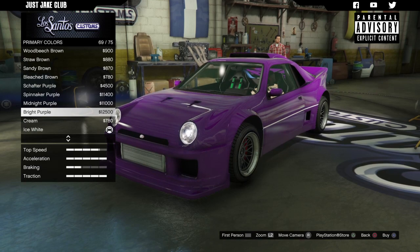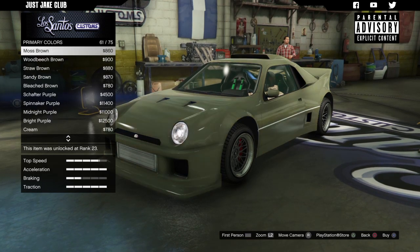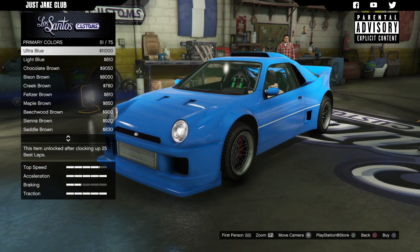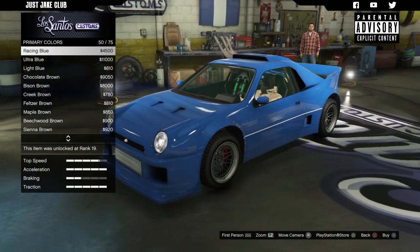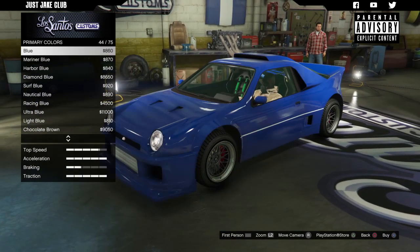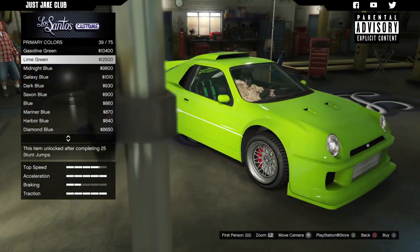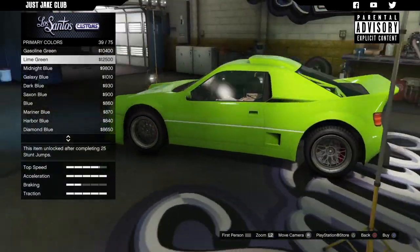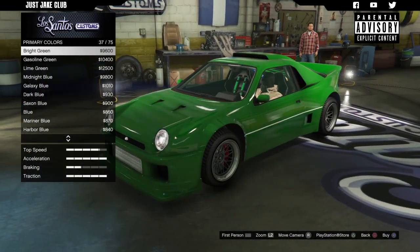Not really sure what color to go for — purple looks really sexy, and an ultra blue might look cool with a white livery on there. Ultra blue actually looks really good. Even the harbor blue looks cool. Maybe a green to match up with my harnesses on my bucket seats — lime green actually looks really good. Lime green doesn't suit many cars in this game but the GP200 is definitely one that it does suit. The gasoline green also looks good, and racing green looks sweet as well.